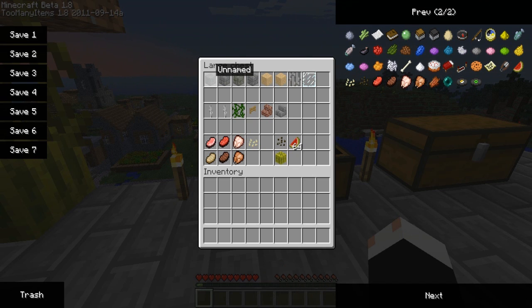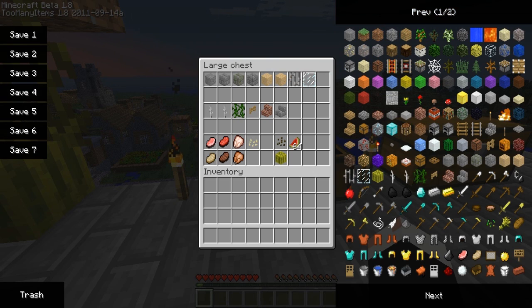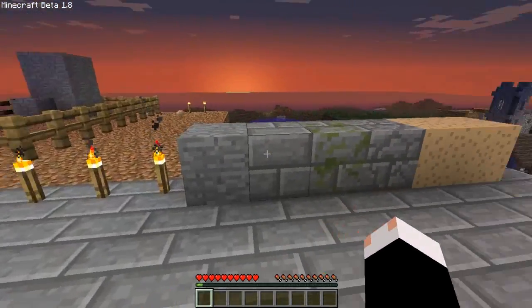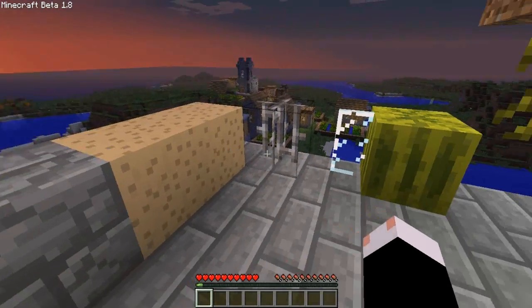These are all the new blocks, some unnamed. That's silverfish stone, stone bricks, mossy stone bricks, cracked stone bricks, mushrooms, iron bars, glass pane. We've got these two — don't really know what they are, they're unnamed. Also vines, fence gates, brick stairs, and stone brick stairs. I've got these all laid out here so you can see kind of what they look like.